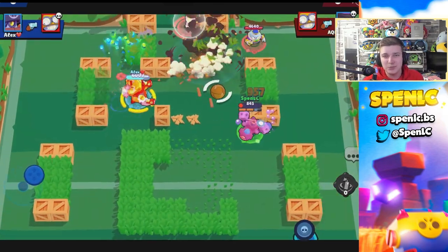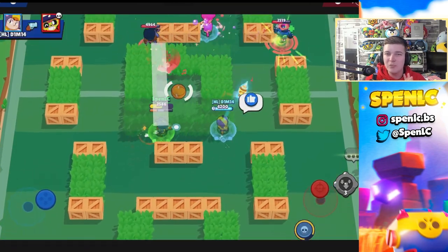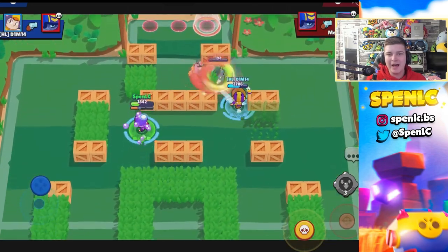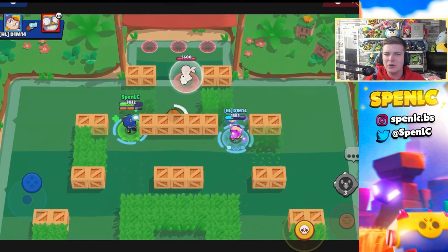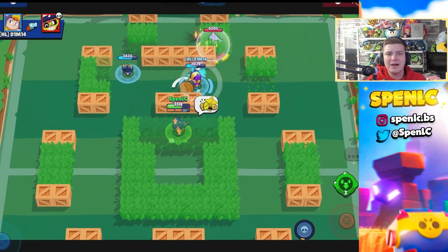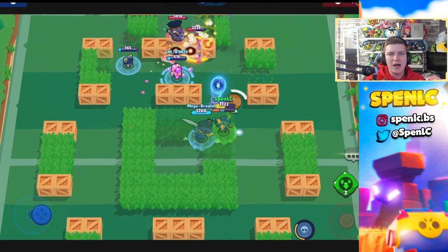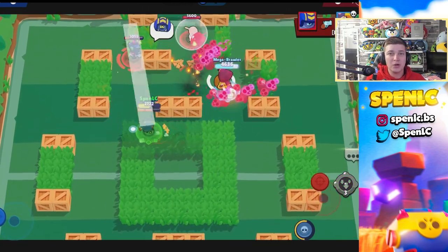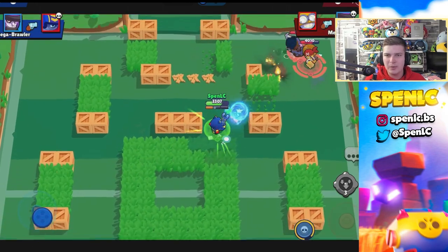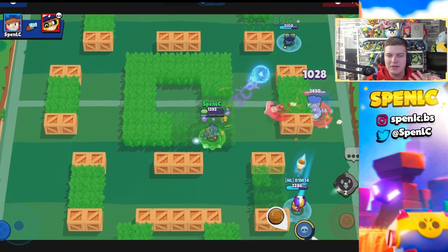Next on the buff list is Jesse — another brawler I've highlighted multiple times who has received no love. She only has a small niche in the Hot Zone meta and isn't really seen elsewhere. I feel like Jesse deserves to have a few of her previous nerfs undone because a lot of them were overkill. Reverting both the turret HP nerf and the damage nerf — giving her additional turret HP and a bit more damage — and you might start seeing Jesse a lot more in the meta.